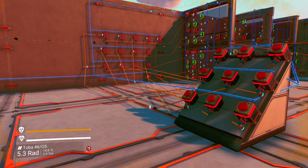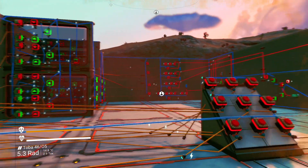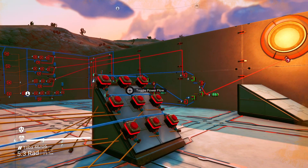Hi there, this is a No Man's Sky logic design, designed to show a three-button combination lock using push buttons and normal logic gates.